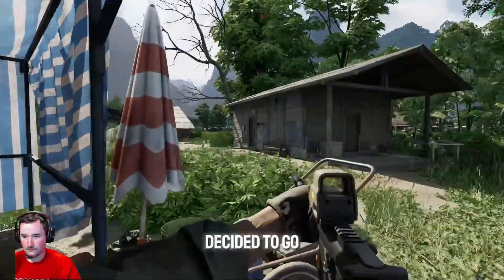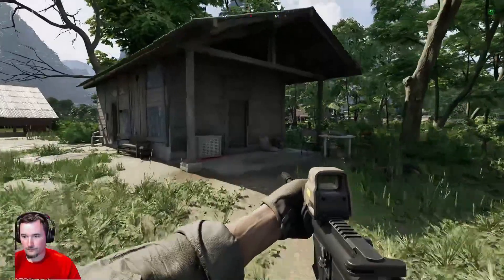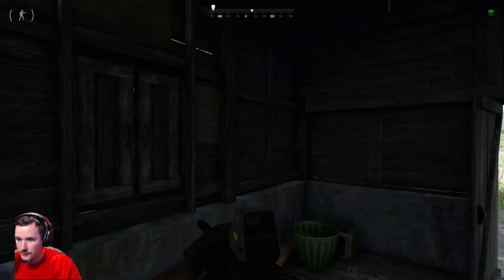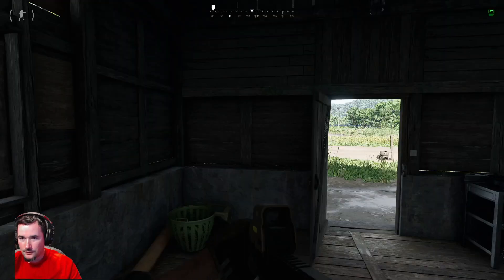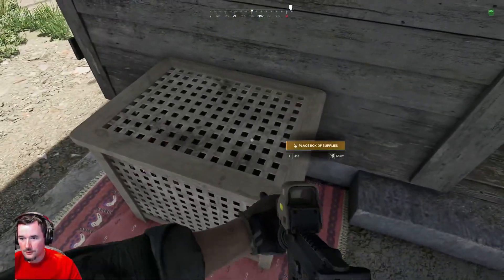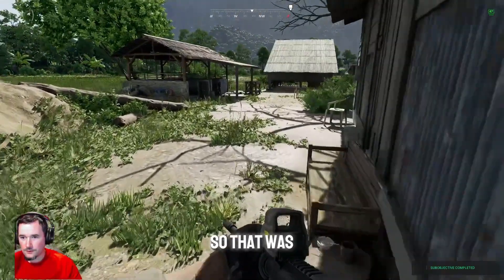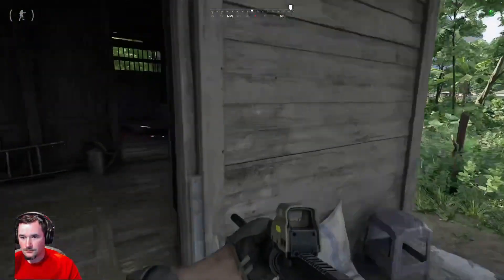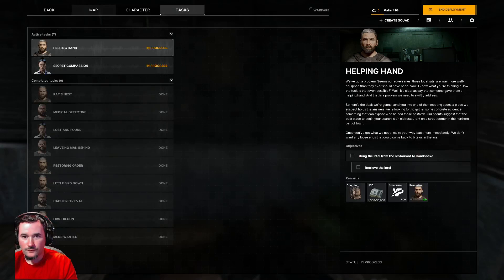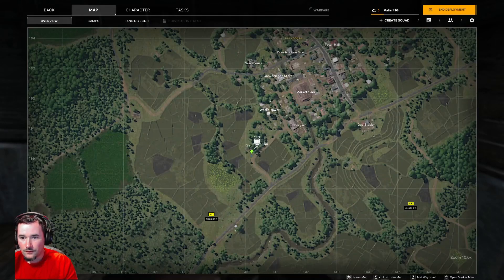This is the first location I decided to go to. You'll plant the supplies all in the front of the front door at every one of these places. Okay, so that was the first one — 1.41.